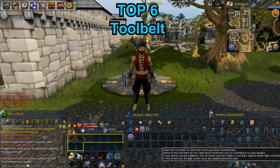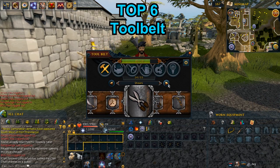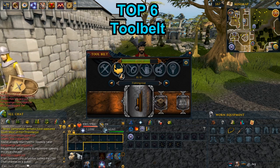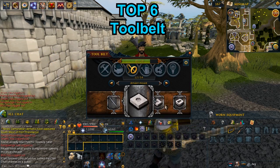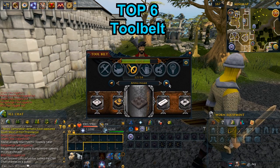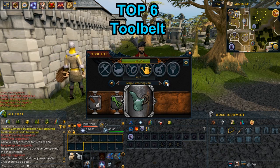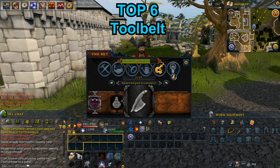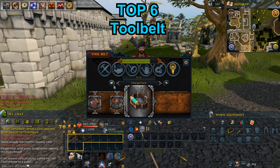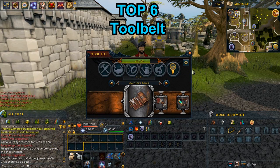Tip 6: Tool belt. This can be accessed by going to the equipment tab at the bottom. The tool belt is really handy for keeping items like a hammer, fishing rod, and farming equipment. Once you put items into the tool belt, you can't remove them — it's a permanent decision, so be very clever about what you put in. For example, you can put a dragon pickaxe in, but once it's there you can't sell it to the Grand Exchange. The tool belt is amazing because you save a lot of inventory space — for example, doing herb runs, you don't need to carry a rake, seed dibber, spade, shears, and other tools. Update your tool belt as soon as you can.